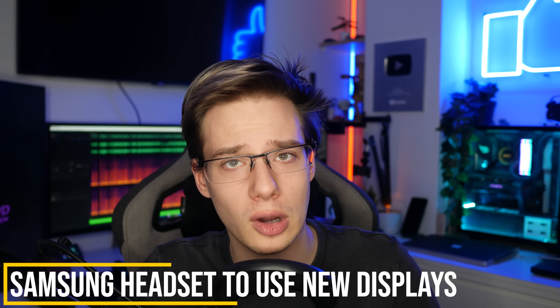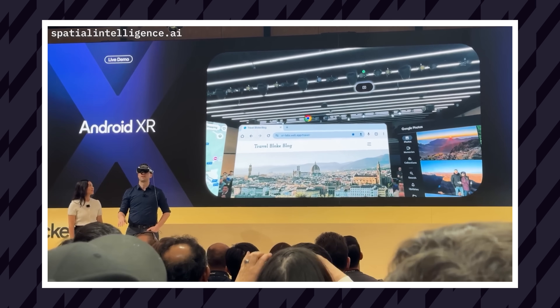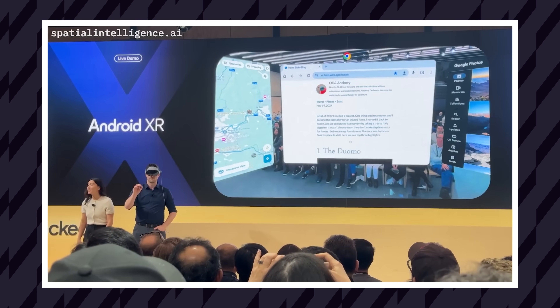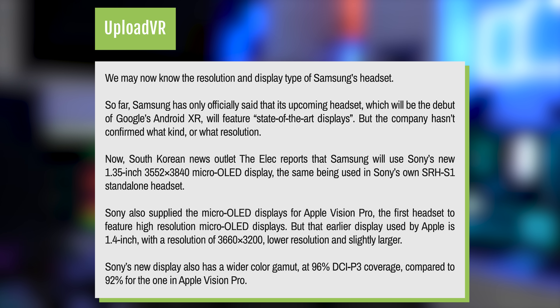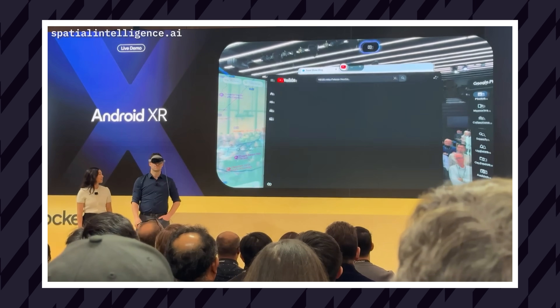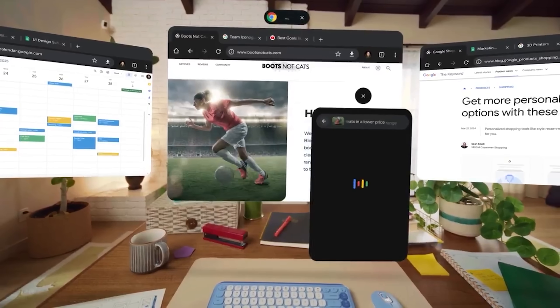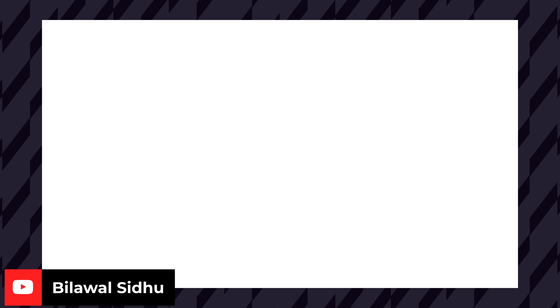The new Samsung headset being worked on with Qualcomm and Google is reportedly going to use Sony's brand new 4K micro OLED displays. South Korean news outlet The Elec reports that Samsung will use Sony's new 1.35-inch 3552x3840 micro OLED display, the same being used in Sony's own SRH-S1 standalone headset. Sony also supplied the micro OLED displays used in the Apple Vision Pro — the first headset to feature high-resolution micro OLED displays — but that earlier display was a 1.4-inch with a resolution of 3660x3200, lower resolution and slightly larger. So this should potentially help Samsung make their new headset not just higher resolution, but also smaller.